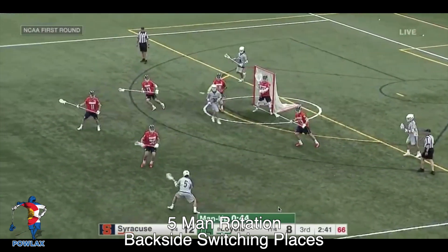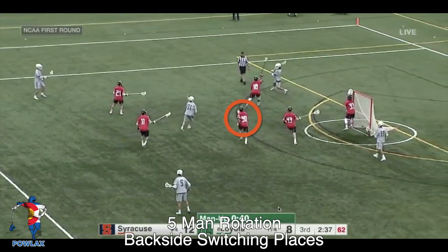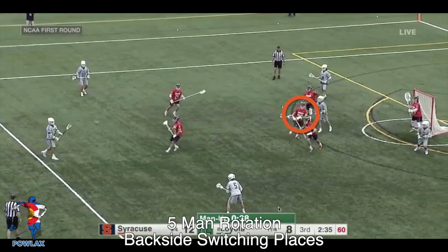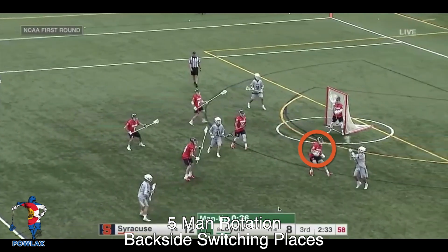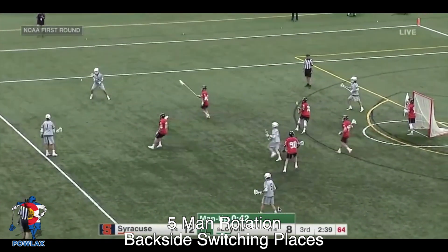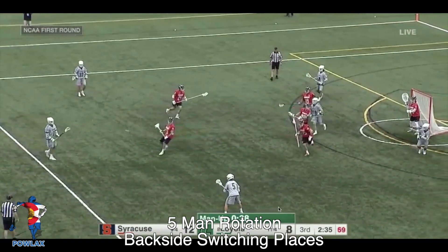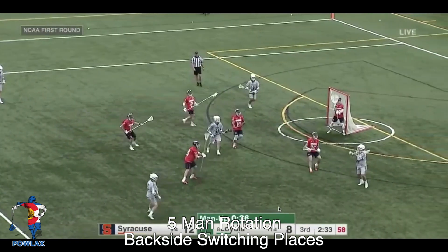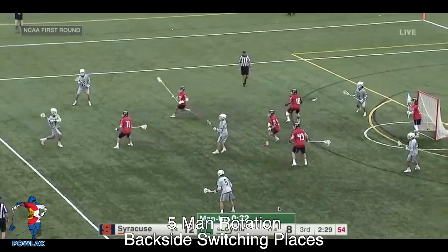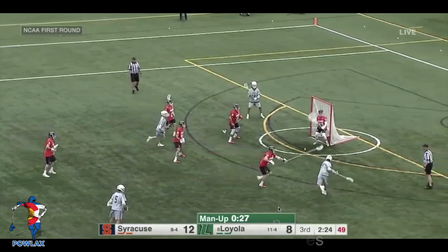Right here, you're going to see that the short stick actually gets pulled too far inside as the ball hits the right side of the field. Then as it reverses back, the long stick and the short stick actually switch, which puts the short stick at the low left position rather than top left. This isn't necessarily a bad thing, but each position has to understand their new role based on the new position that they're in. The long stick tries to play the player who is side left and top left, and the short stick plays the player on the crease and doesn't get back to the player who is bottom left. This leaves the bottom left player open, the ball is skipped through to him, and Loyola scores.